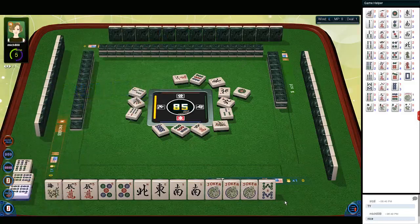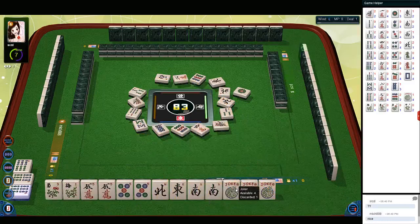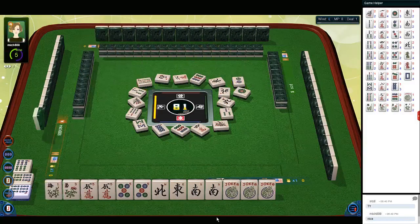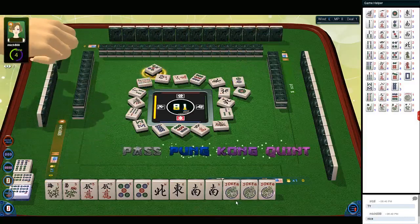Pung. West wind — that is a tile we need. Eight bamboos. Two dots. We could still maybe play that quint. Nine bamboos. But we also have the tiles we need for... nine dots. Okay, now we have to choose.